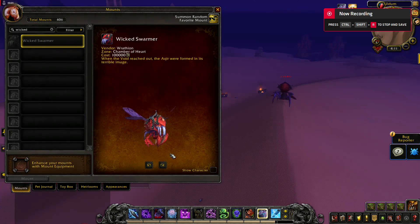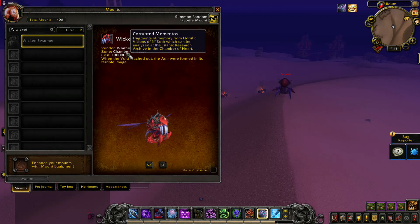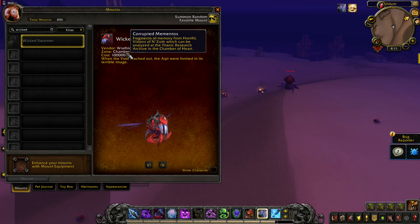Wicked Swarmor — you will have to buy this from Rathion in the Chamber of Heart for 100,000 Corrupt Mementos. You will get these by completing daily quests, world quests, and assaults in Uldum and Vale of Eternal Blossoms.